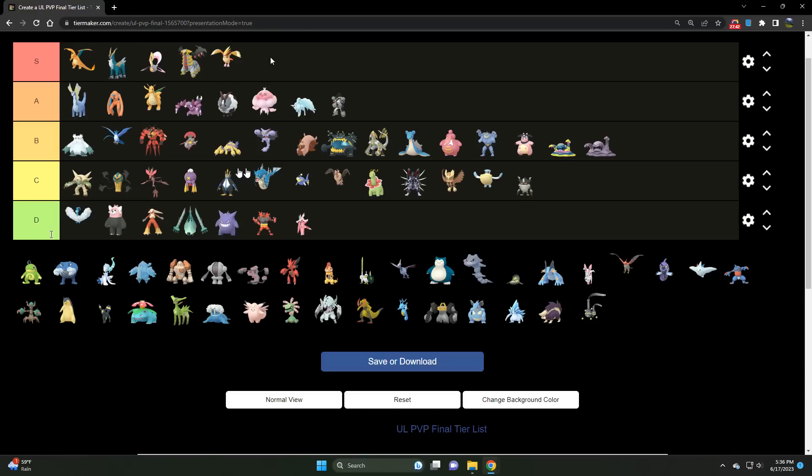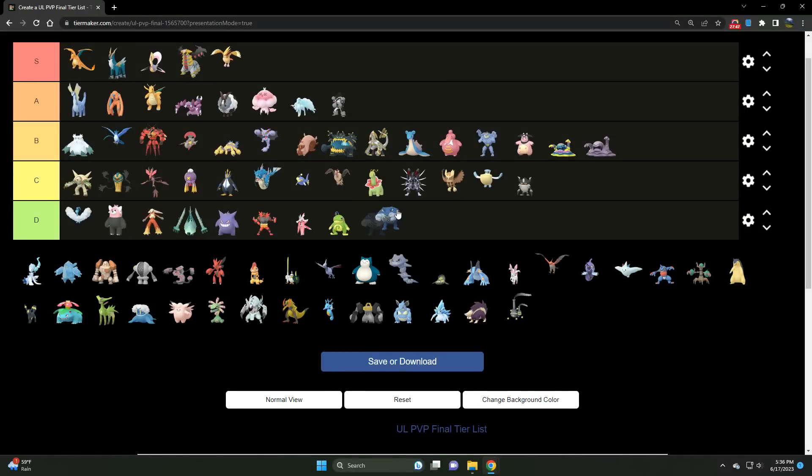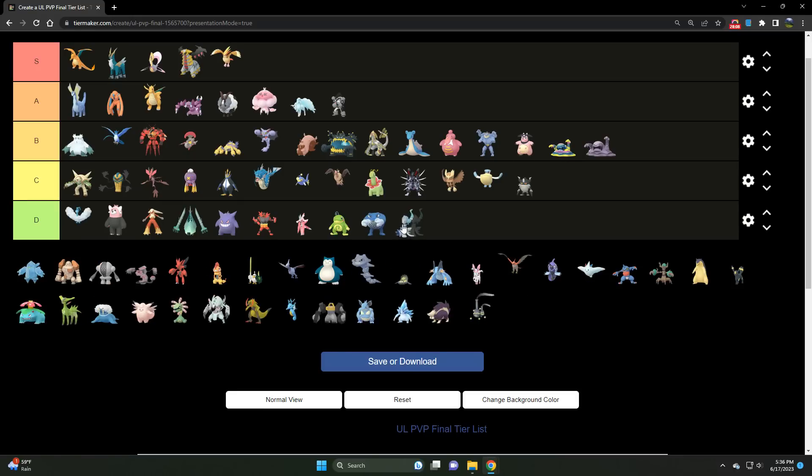We've got Politoed and Poliwrath — both D tier unfortunately. They've seen better days. There are just better Water types. If I want a Water type, I'm going Swampert. For a Fighter, I'm going with one of the Swords of Justice or Scrafty — just better options. And Primarina is also D tier — not very good right now. Once it gets Hydro Cannon that could change, but for now it doesn't have that, so it struggles.